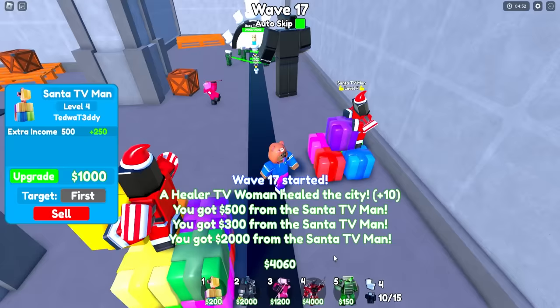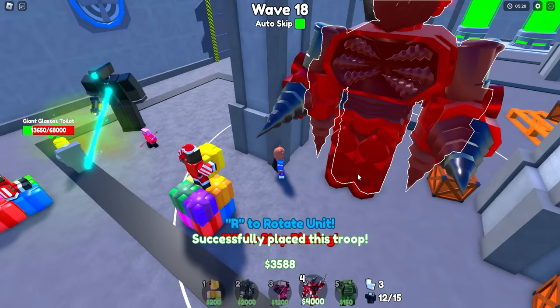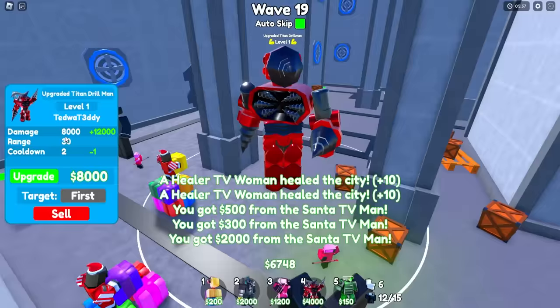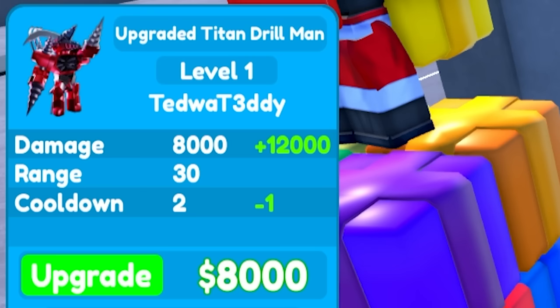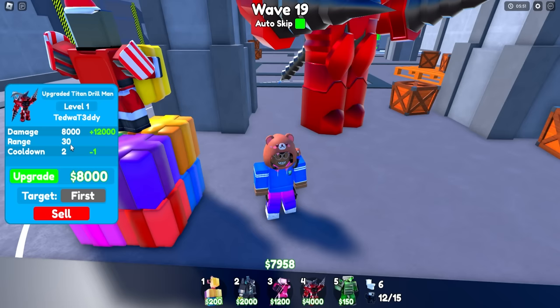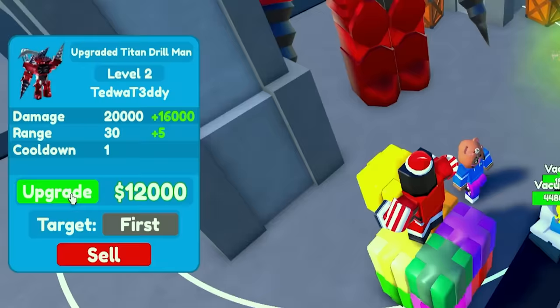Four thousand dollars right off the rip — I can place him right here! He requires so much space to place. He's in — his design is so good. He does 1,000 damage to start, and he's an upgraded ultimate unit. That rainbow effect looks great. He has 30 range — that's crazy. I need to stop auto-skipping. Eight thousand dollars spent for 20,000 damage.